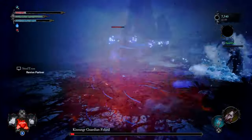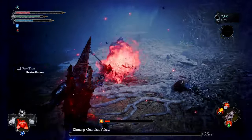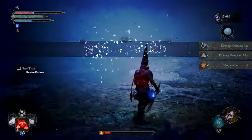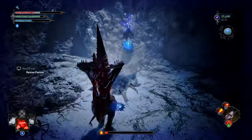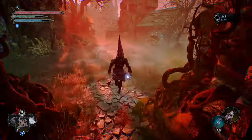As you enter this area you're going to notice a small figure in front of you, and you're going to have to siphon him. As soon as you siphon him, he's going to drop the item we came for — the item needed to upgrade our lamp. Once you siphon him, you can just double back and head to the nearest Vestige.